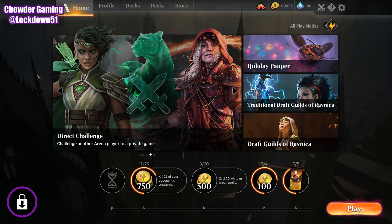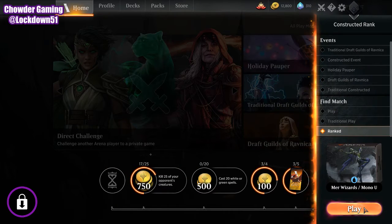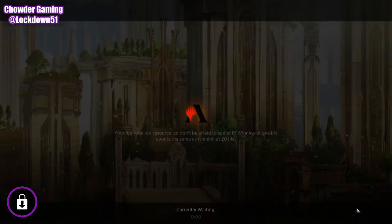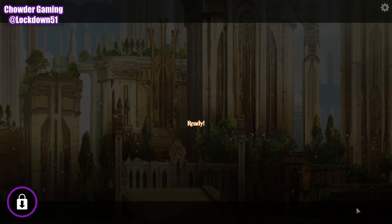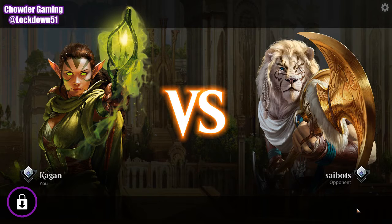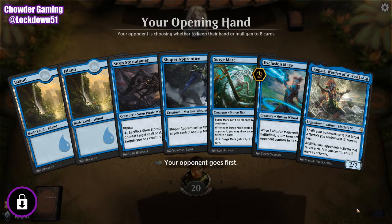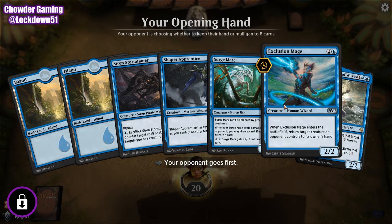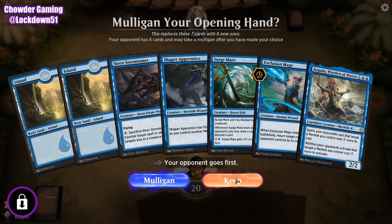Welcome back everybody. It's time for Lockdown Arena here and we are jumping back into it. We're going to keep playing Merfolk Wizards. We are on a tear this week in ranked play, so let's keep going and keep getting to those harder decks so we can start refining this thing a little bit nicer as well — see what we really need to shave out and more of, because right now if we're just beating everything, it's kind of hard to tell what we're going to need to remove to actually win games against harder opponents.